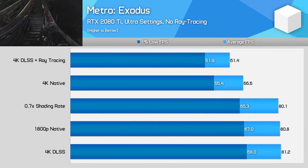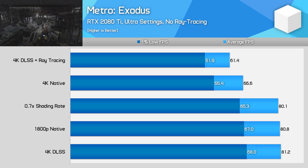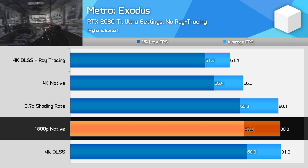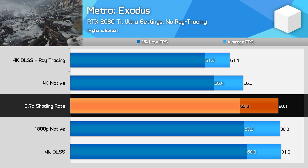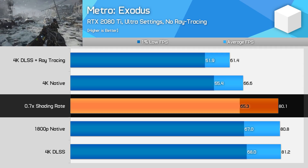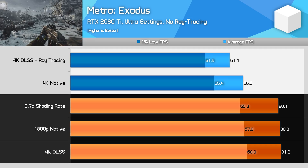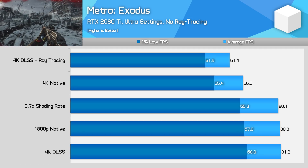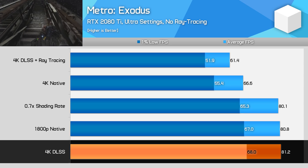Starting with the performance comparisons, DLSS in Metro Exodus is a little different to Battlefield V. With Battlefield V, DLSS performance was around the same mark as rendering the game at 1685p, but with Metro Exodus, DLSS is more at the level of 1800p rendering. In other words, the performance uplift in Metro Exodus isn't as large, so the equivalent resolution scaling option sees the game rendering at a higher resolution. Metro Exodus also includes a shading rate option, and the closest to 1800p in both performance and visuals is the 0.7x shading rate. All three downsampling options provide around a 21% performance improvement over native rendering. With the 2080 Ti, the game runs a little above 60 FPS without ray tracing, and using DLSS or resolution scaling bumps that up to around 80 FPS.